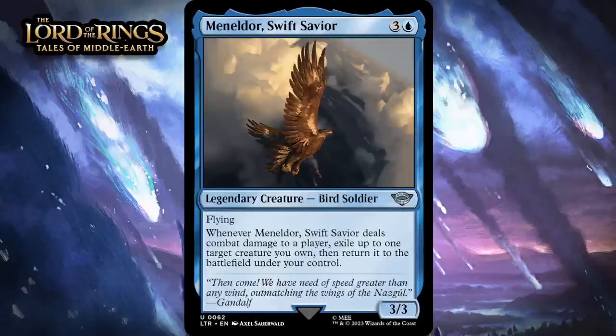Next up, it's Meneldor, Swift Savior, which for three generic and a blue is a 3-3 legendary bird soldier at uncommon. It's got flying. When it deals combat damage to a player, exile up to one target creature you own, then return it to the battlefield under your control. A four-mana 3-3 flyer is still a pretty good rate, and at worst this can exile itself when it hits your opponent, which also effectively gives it vigilance. Obviously you can get more value out of it by blinking things with enter-the-battlefield abilities and stuff, but the baseline here is already pretty nice. Giving it a B-.